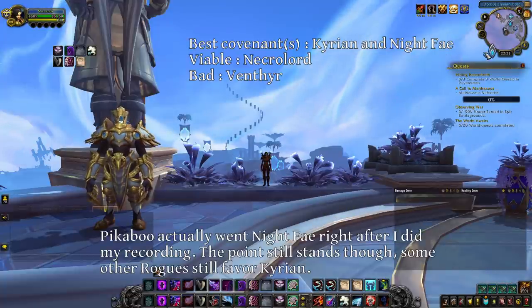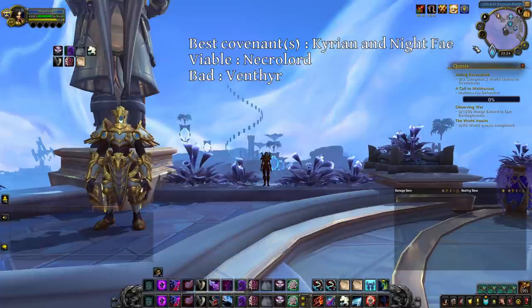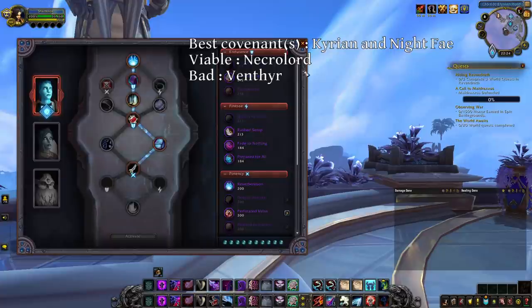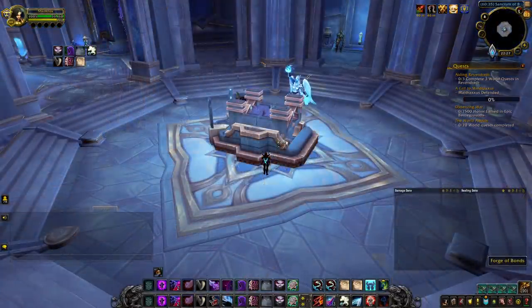I know that other high-rated rogues such as Peekaboo also prefer Kyrian, while other high-rated rogues such as Naj prefer Nightfae. One thing to take into account when talking about covenants is that we do not currently have access to all the soul binds and all the passives, so one covenant might be the best but we don't know it yet, as we don't have access to what would make it the best.